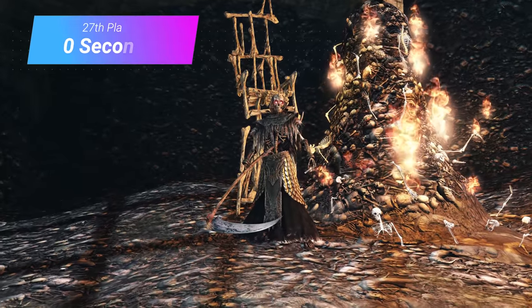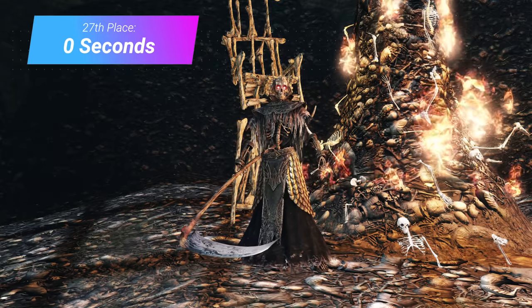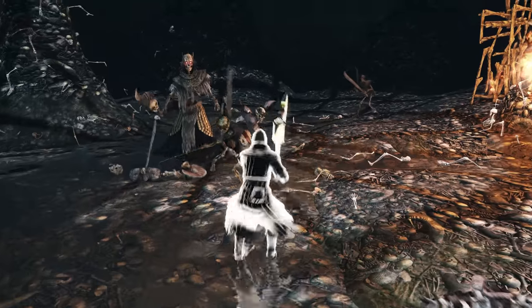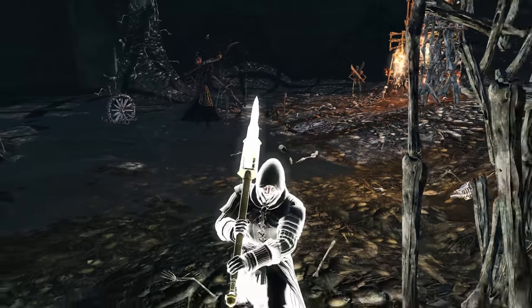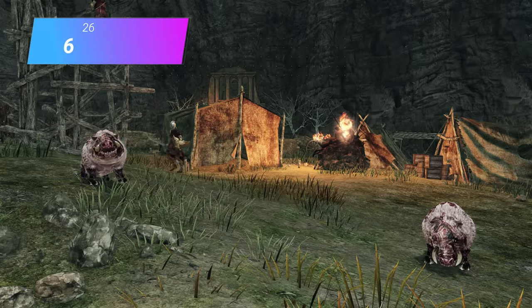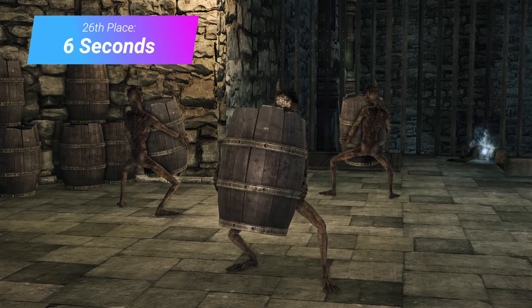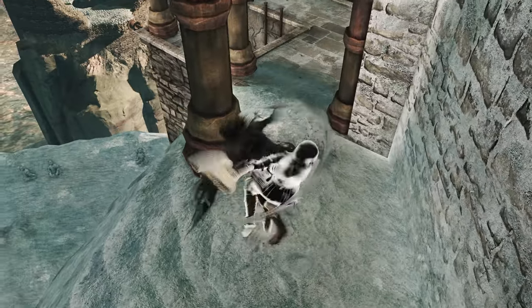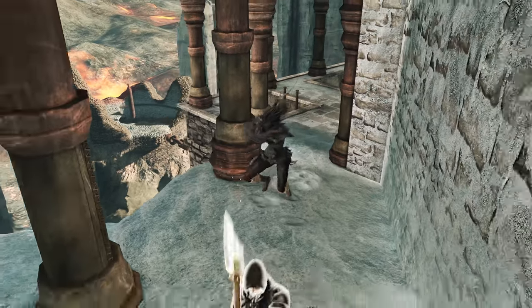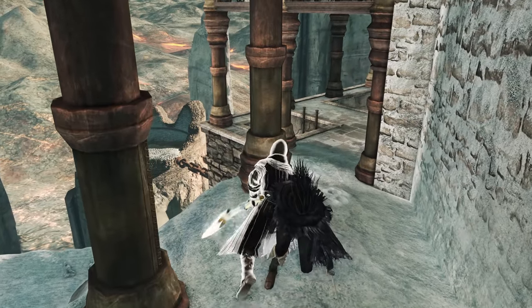Enemies that spawn inside boss rooms are all set to not drain any time at all — you don't want your summon getting kicked out in the middle of a boss fight. But apart from some enemies that aren't worth any time at all, the least amount of time subtracted by any enemy is 6 seconds. This applies to enemies like boars, fume sorcerers, ashen warriors, and barrel carriers. Some of these enemies are a lot tougher than other early-game mobs who remove more time, indicating they perhaps didn't want shades getting kicked out super fast in the DLC.